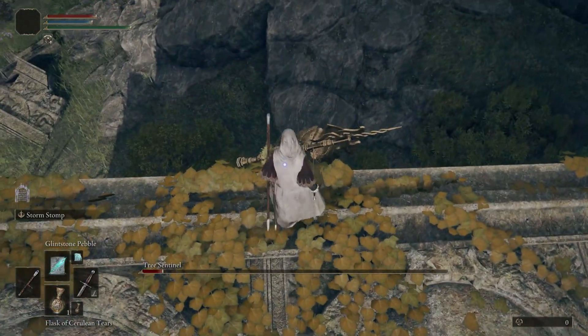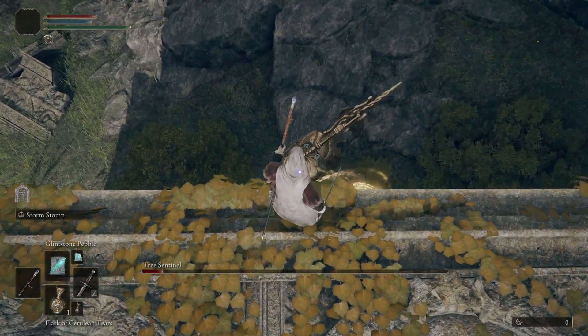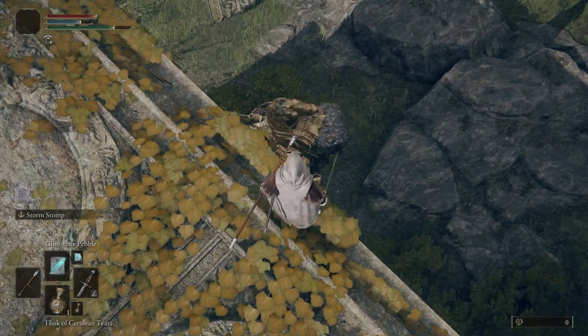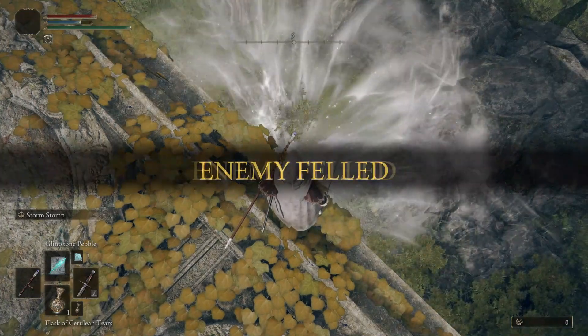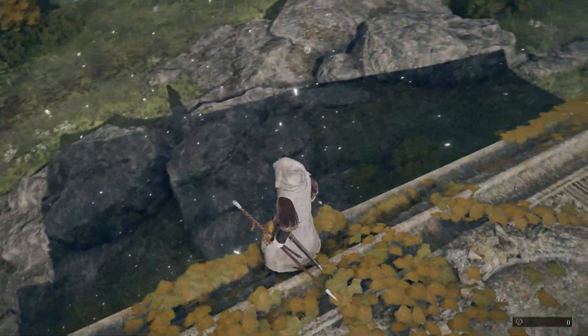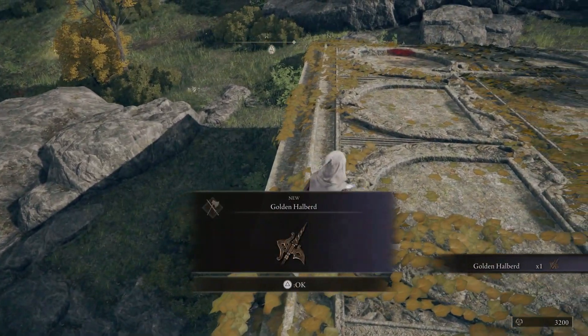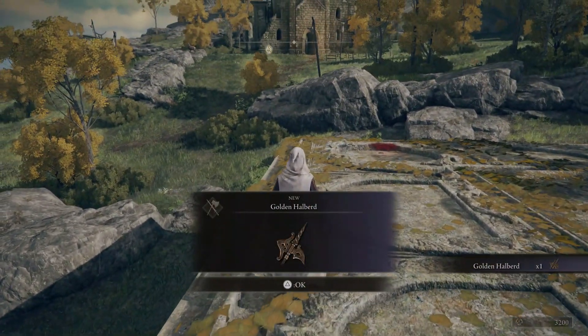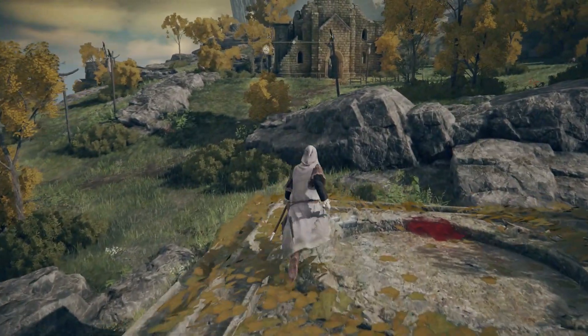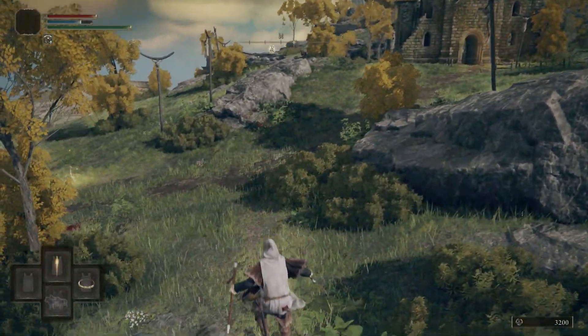Get those extra runes you're going to get for killing him, and if you want a nice shiny halberd, you'll get one of those as well. Once he's dead, he's dead. He's not technically a boss, by the way — you will fight some more of these later on, spoiler alert. There you go — golden halberd. And that's as easy as it is. Thanks very much for watching, I'll see you on the next one.